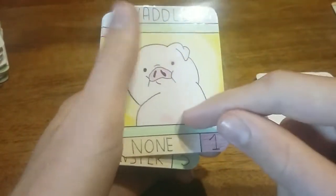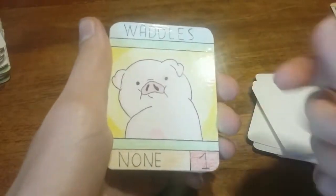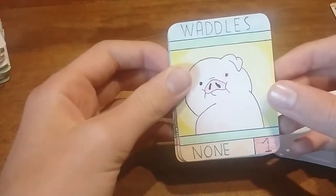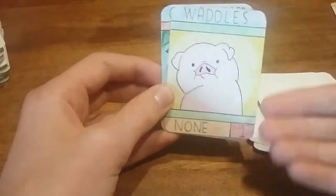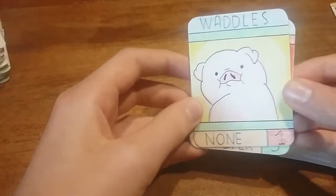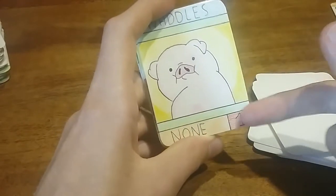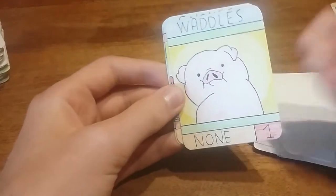Waddles doesn't really have a type. Robin suggested an animal type, but there weren't many animals to make, and I didn't want to make a lot of them. I just wanted to include Waddles because he's an important character who appears in a lot of episodes. So his category is just 'none,' and you only get one of him — making him actually the strongest card in the whole game for now.